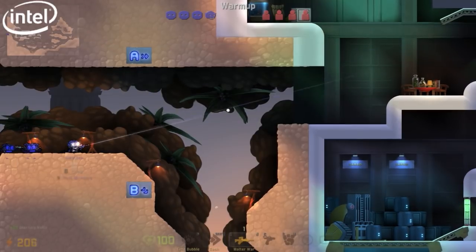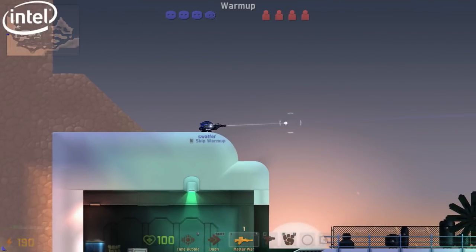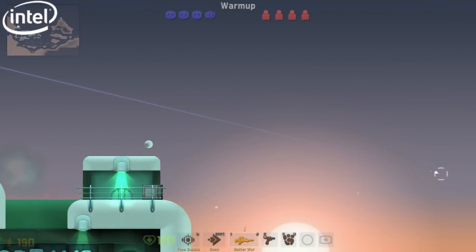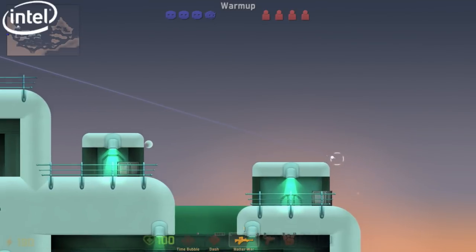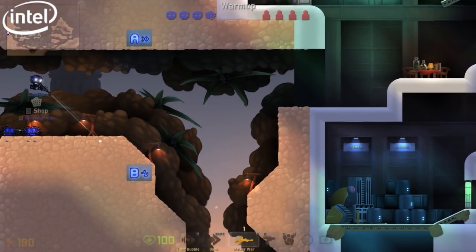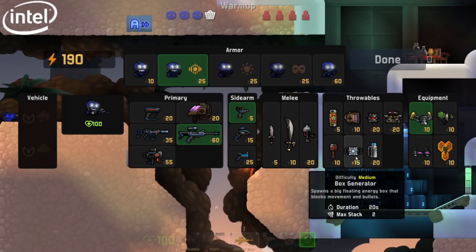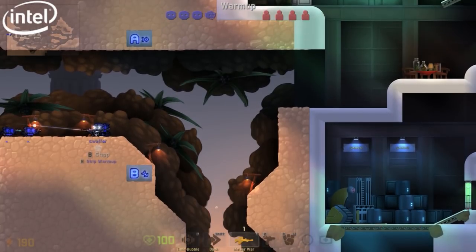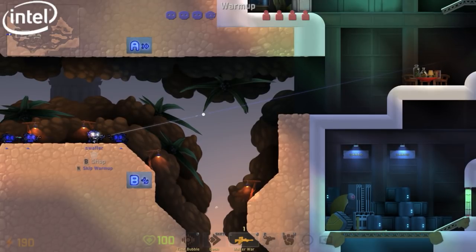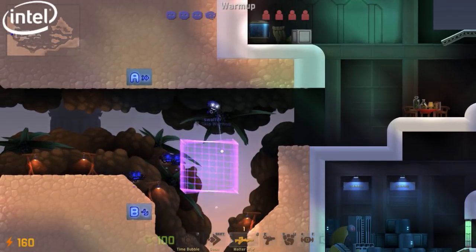For people just starting off who find the chaos overwhelming, the bots are a great feature. You have a lot of options — from peaceful target bots that don't do anything, all the way up to quite hard bots. Personally I like that because there's no stress of someone grinning at you behind a screen. My one tip for a beginner: find a friend and play one-on-one on each team and learn the game that way.